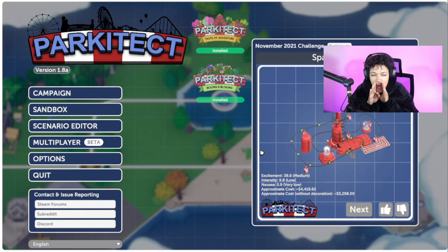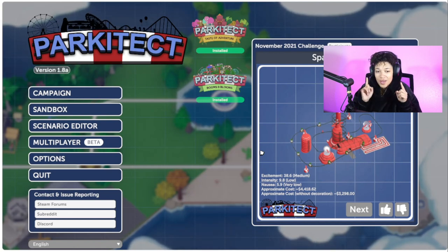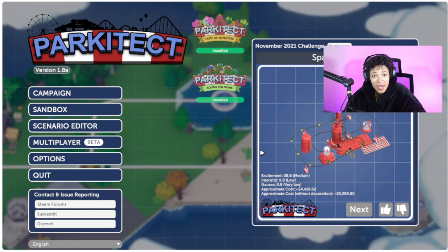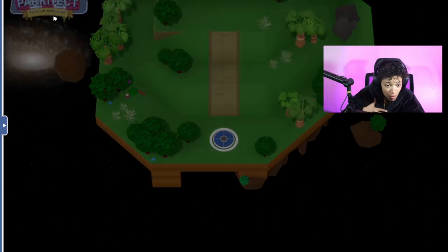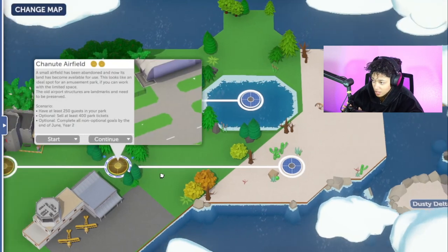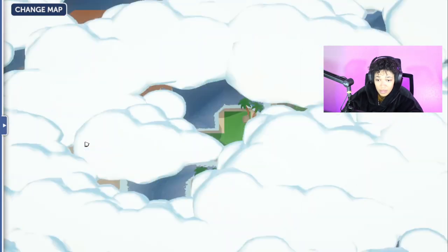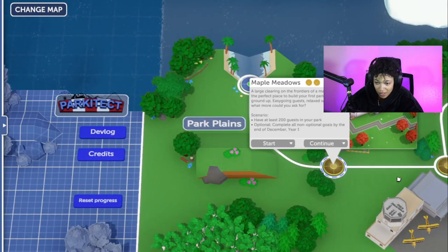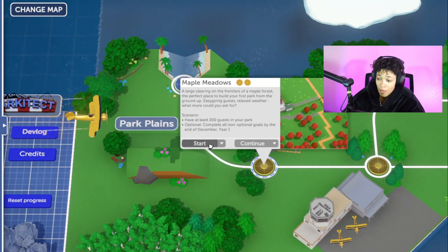Yo, what is going on guys? Breezy here today with this brand new video and today's video we are in Parkitect! I reset my whole computer so I lost all of my progress. So guess what we're doing? We're gonna be playing through the entire campaign together. So let's go ahead and hop in. I have all the updates, you already know. We also have this map too, the Taste of Adventure map and the normal map. Right now we're just gonna start off in the normal map. I believe this is the first one. My computer saved just these two, but I was literally all the way down here. But we're gonna just start off with this one. Maple Meadows, you already know guys, and let's complete it. Let's get started.